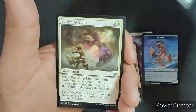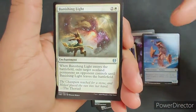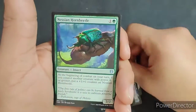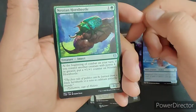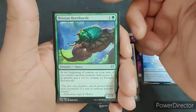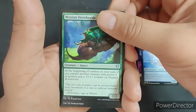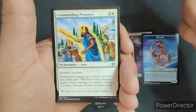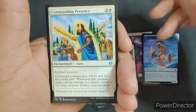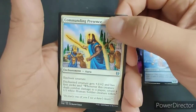Now we go into the Uncommons. Vanishing Verse — I like these types of cards, hopefully they see a lot more play than they do. Messing Horde Beetle — actually it was part of one of my ranking videos, and I think this little beetle has a lot going for it, so glad to see that again. Commanding Presence — plus two, plus two for first strike, and it creates a one-one white green silver and three. Not bad.